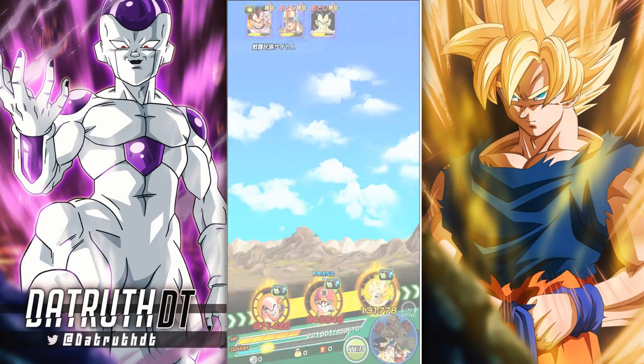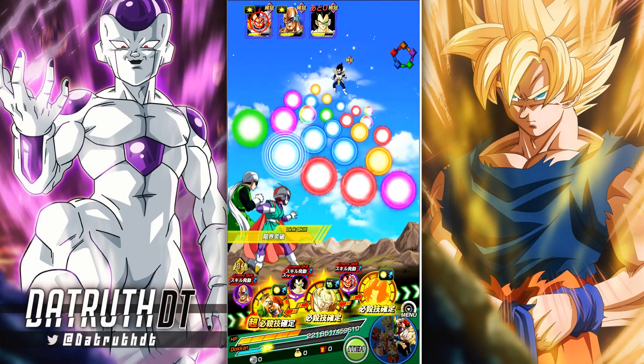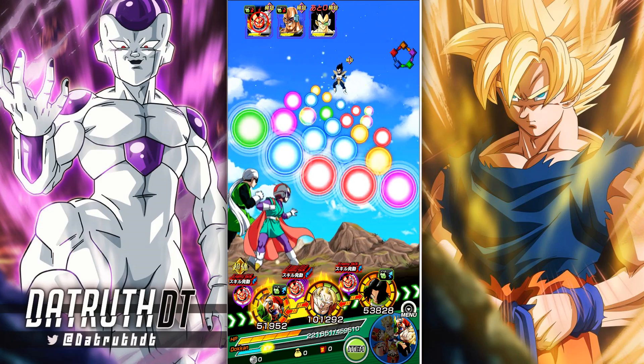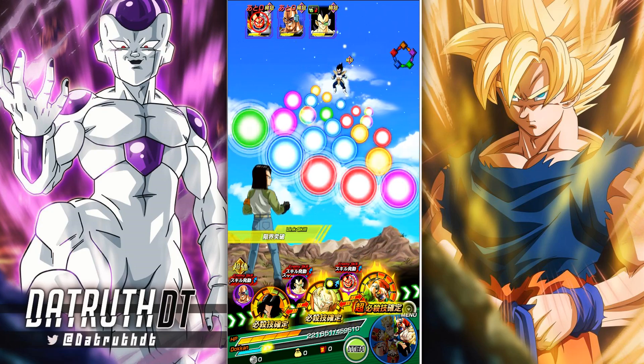That worked out pretty good actually. Krillin did some decent damage. Here's the thing — I intentionally brought defense units to help out with Krillin, but we didn't have any in turn 1.